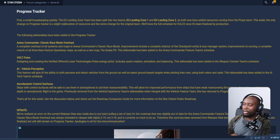Some of the key things that are noteworthy: they are mentioning a complete overhaul of all the systems and maps for the Arena Commander classic race mode. It says overhaul of all systems and maps in the Arena Commander classic race mode. Improvements include a complete refactor of checkpoint entities and race manager systems, improvement to scoring, a complete rework of all three New Horizons Spaceway maps, as well as a new map, the Snake Pit. This deliverable has been added to the Arena Commander feature team schedule. It's great that they're working on the race mode and adding the Snake Pit — a lot of people are really excited about that, and it's really cool to be able to race in Star Citizen.